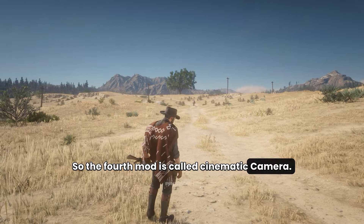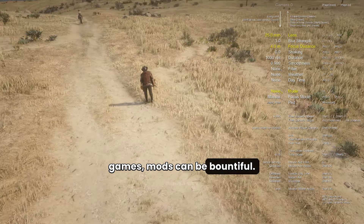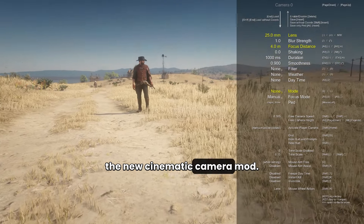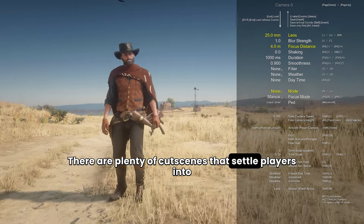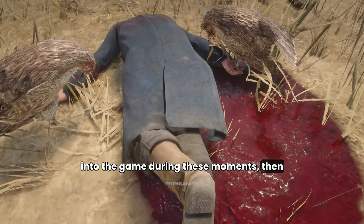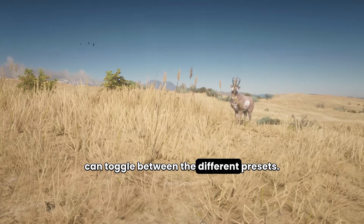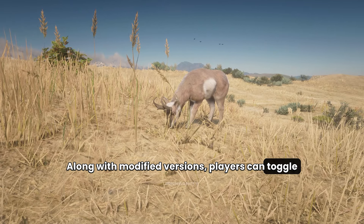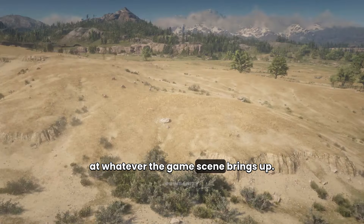So the fourth mod is called Cinematic Camera. Red Dead Redemption 2 has several mods available, and just like with other popular PC games, mods can be bountiful. One mod in particular is starting to make rounds online. Players might want to check out the new Cinematic Camera mod. Rockstar Games has developed Red Dead Redemption 2 to be more of a cinematic experience, with plenty of cutscenes that settle players into new thrilling missions. If you want a new look into the game during these moments, this mod will give you different shot cuts mapped onto your keyboard, so you can toggle between different presets. You'll have standard camera positions along with modified versions, including first and third person, and a free cam position for a better look at whatever the game scene brings up.